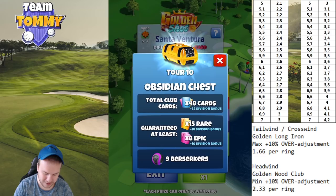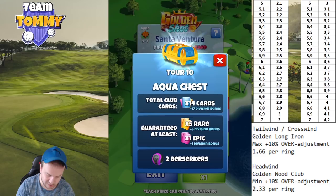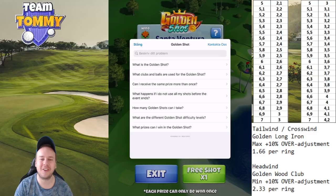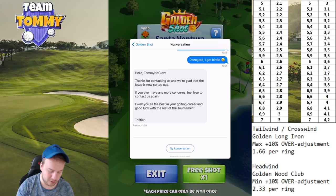The Obsidian chest requires nine Berserker balls for a hole-in-one. Amber shells require five Berserker balls, the yellow ring Crimson chest requires three Berserkers with a red ring, the Aqua chest requires two Berserkers with a light blue ring, and the Cobalt chest — which has a dark blue ring — requires one Berserker. If you have more questions about the Golden Shot, press the question mark on the top right to read the FAQ, or press 'Contact Us' to reach support.